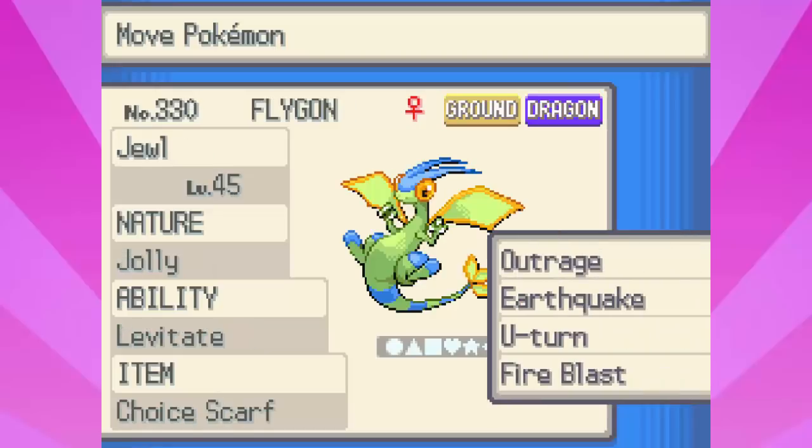Next up is Jewel, the Flygon — just your standard Choice Scarf Flygon: Outrage, EQ, U-Turn for physical coverage and pivot ability, and Fire Blast to hit potential Steel types like Skarmory. Jolly Nature because if you're Scarfing, you go max Speed. Levitate because it's the only ability, and Choice Scarf again. I wanted a quick offensive pivot, and this thing could actually function okay as a lead as well. The name is Jewel — I couldn't think of a nickname, so I asked my girlfriend, we looked up a picture of shiny Flygon, and it made her think of literal jewels. The EV spread is just standard max Attack, max Speed, 4 Defense.